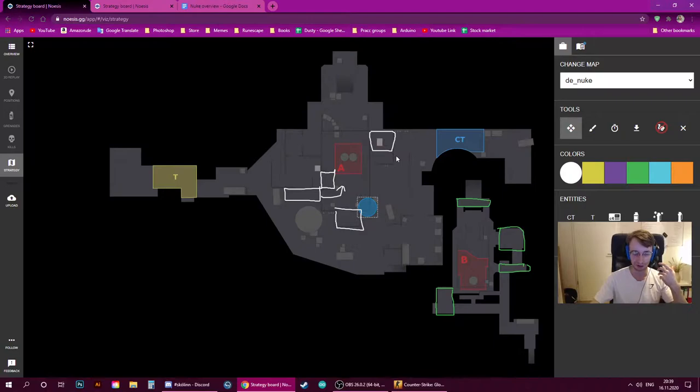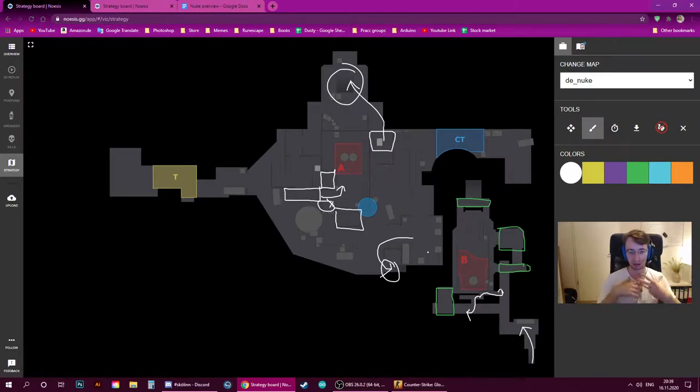A secondary zone is anywhere you rotate between one site and the other. To get from A to B you go through vents — down vents and either towards single door or double door. From heaven to B you go through ramp. From main or outside to B you go through secret. So ramp, vents, and secret are the areas I class as secondary zones. As a terrorist you should be trying to exploit enemies rotating through those areas, and as a counter-terrorist you need to be aware of enemies potentially exploiting you while you rotate through those zones.